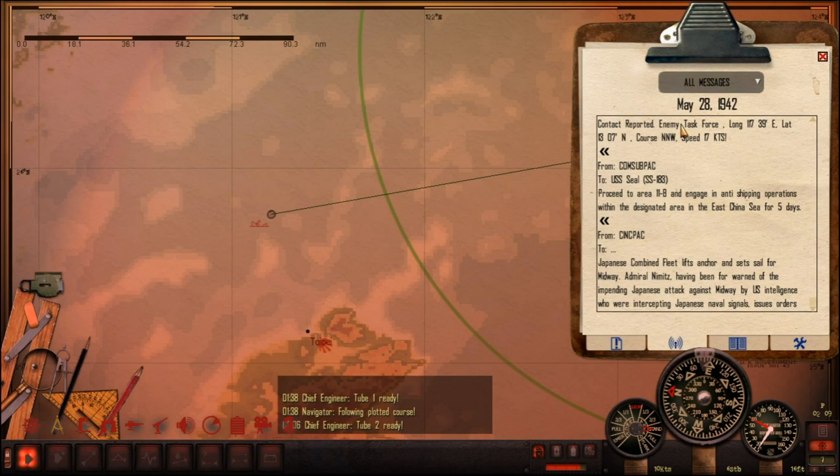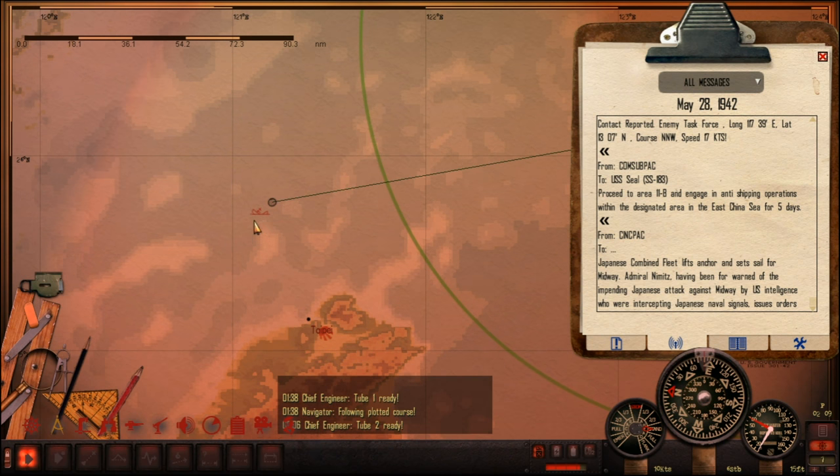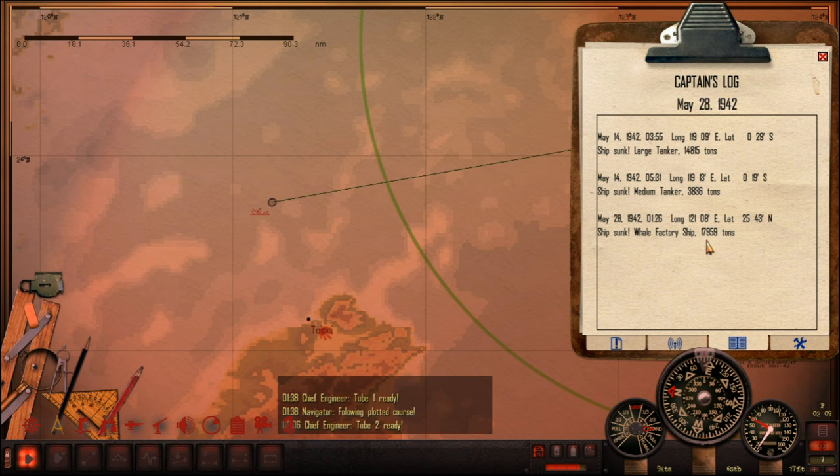Hello ladies and gentlemen, this is Gyrus and welcome back once again to Let's Play Silent Hunter 4. It's May 28th, we've just finished syncing whatever that was that we got last time. It's been a little while since I played this. 17,000 tonnes of whale factory ship, which is nice.